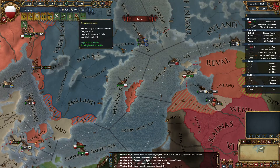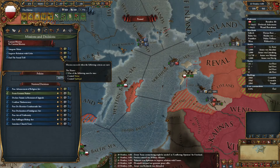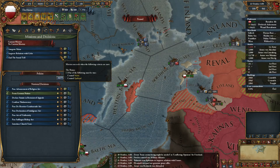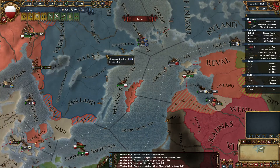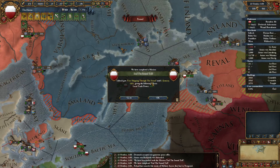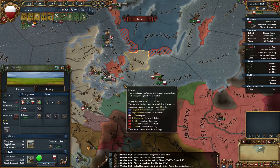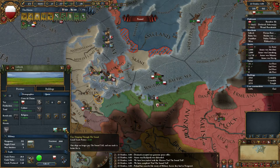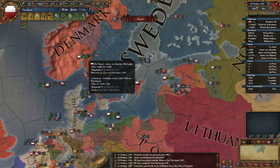Any missions? Integrate Skane and the Sound Toll — typical, it turns up now. One of the following must be true: control Schooner, control Sealand — yeah, I can do it now. Hopefully this completes now. Excellent! So Lubeck gets free shipping through the Sound until 2nd January 1821, and local trade power plus five.